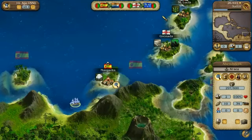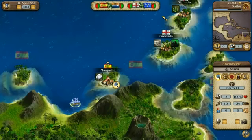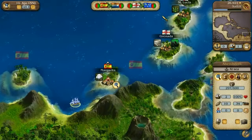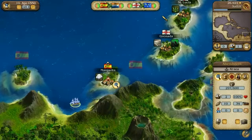As you have already determined, four nations are represented in the Caribbean: Spain, England, France, and Holland. Your reputation with each of these four nations will always be shown here.